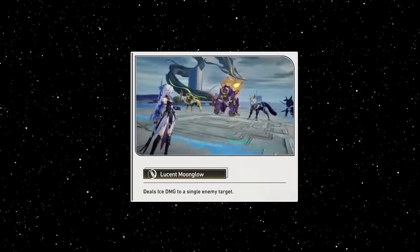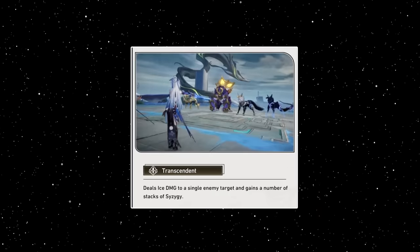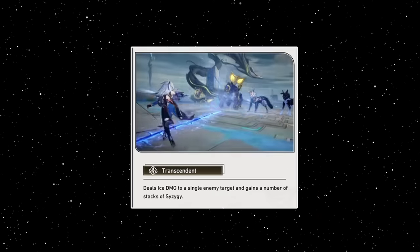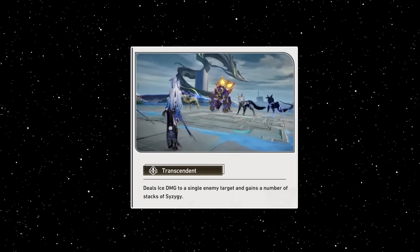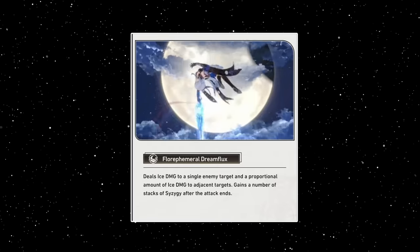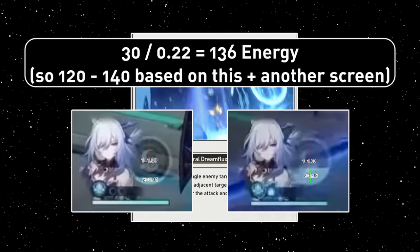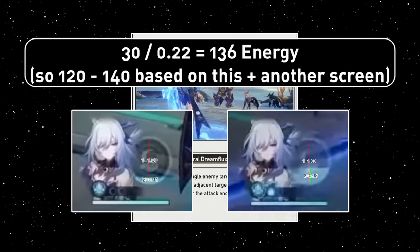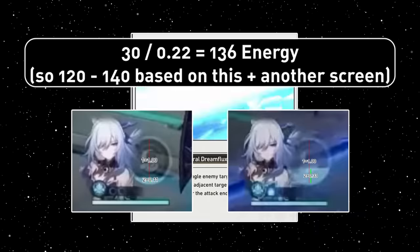Her basics look to be nothing special, so enjoy spamming her skill. Her skill also looks to be nothing special, but it becomes godly in her spectral state, which the skill will help you get towards. Every standard skill will grant her a Syzygy stack. Her ultimate is a blast attack that will also grant a Syzygy stack. This ultimate looks to have a high cost though — judging on pixel difference that I screenshotted and tried to measure from the 1.4 livestream — somewhere between 120 and 140.